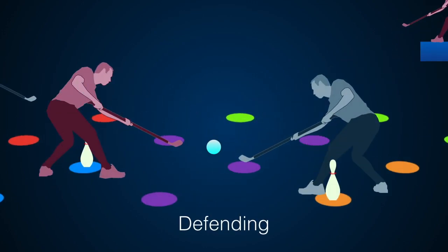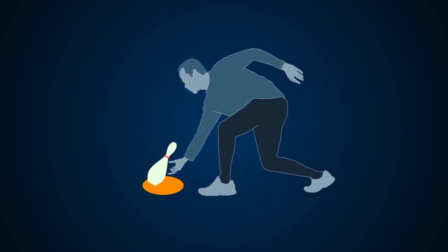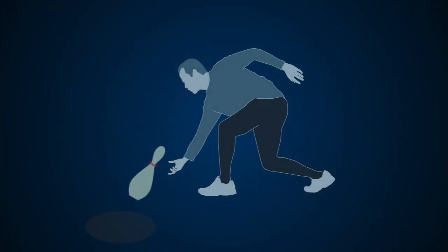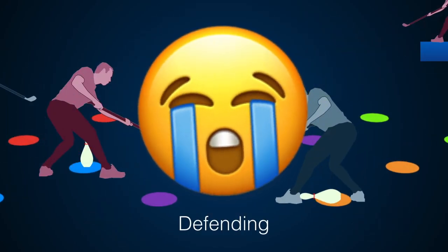You need to protect your pen from falling down using any part of your body or hockey stick. You can stand as close as you want to your pen, you just can't touch it. If you accidentally do and knock it down — too bad, so sad.